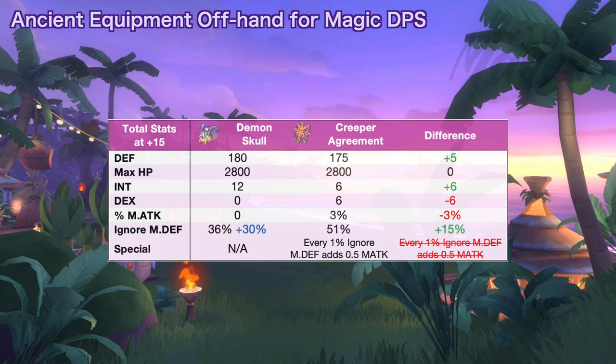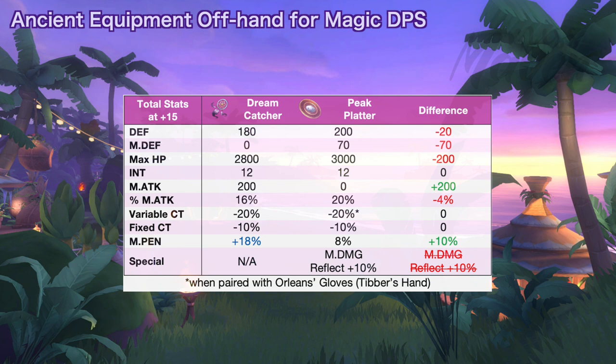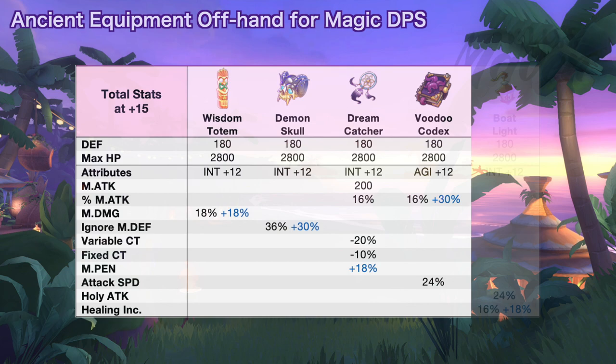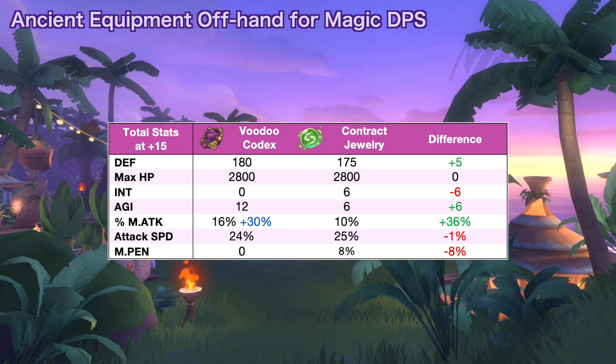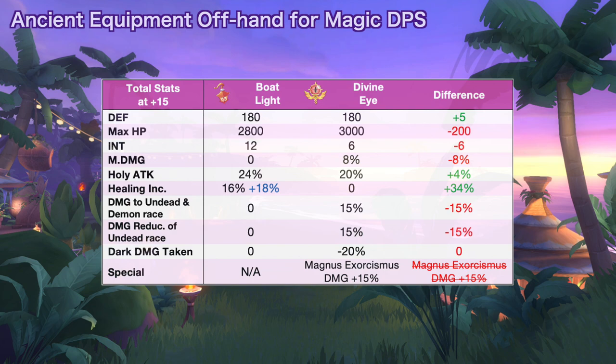Third is Dreamcatcher for increasing magic attack and reducing casting time, as well as a chance to get plus 18% mpen. Dreamcatcher will be better in terms of DPS if you get the perfect random attribute. However, its defensive attributes are lower compared to peak platter as you will lose not only the magic damage reflection but also some def, mdef, and max HP. Fourth is Voodoo Codex for increasing percent magic attack and attack speed. Voodoo Codex grants plus 36% more magic attack if you get the perfect random attribute, but you will lose 8% mpen and 6 int. And last is Bolt Light for increasing holy attack by 24% and healing increase by up to 34% if you get the perfect random attribute. This offhand is better for increasing the healing power of saints. However, for holy damage builds, using Divine Eye will still deal higher damage compared to Bolt Light.